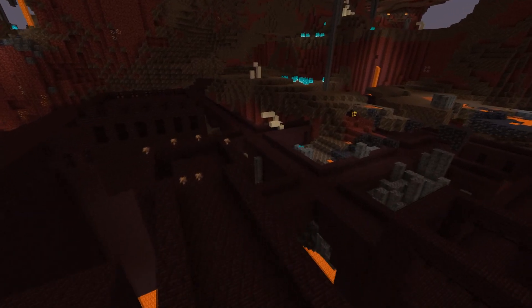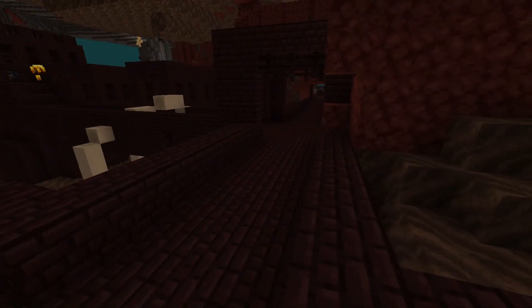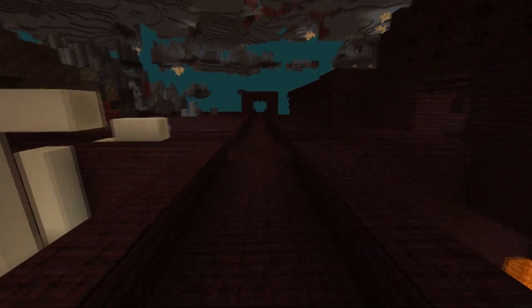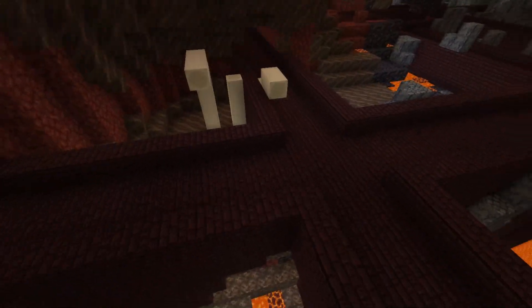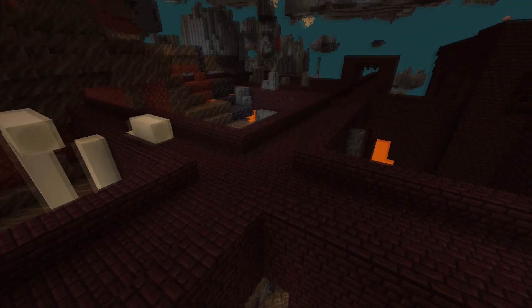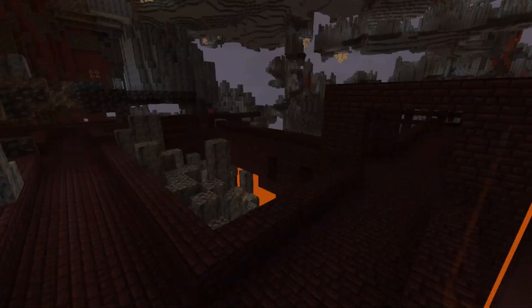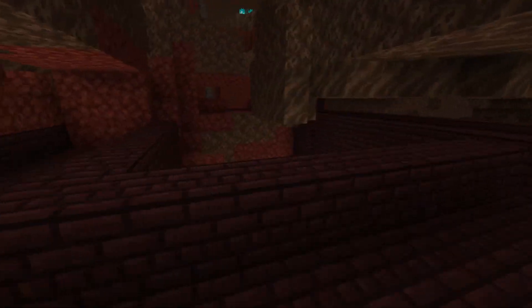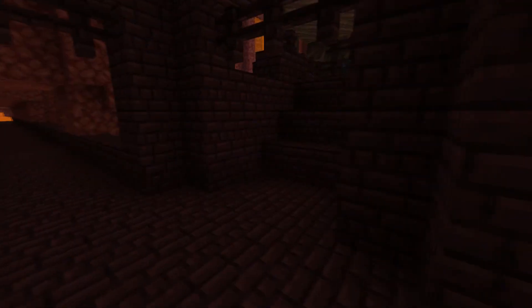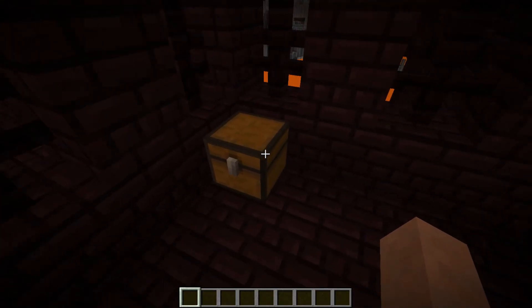For mob spawning, blazes can spawn both from spawners and naturally within the fortress. Zombified piglins, wither skeletons, skeletons, and magma cubes can also spawn. The game checks for blocks within bounding boxes of individual pieces or looks across the entire fortress bounding box for nether bricks to spawn mobs on top of. The most common mob is the blaze with a weight of 10 out of 28, followed by wither skeletons at 8/28, zombified piglins at 5/28, magma cubes at 3/28, and skeletons at 2/28.